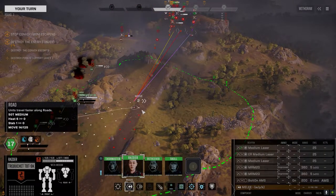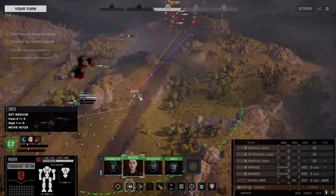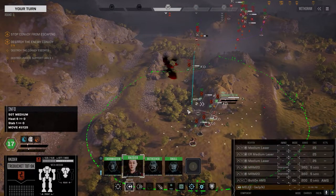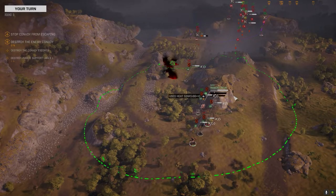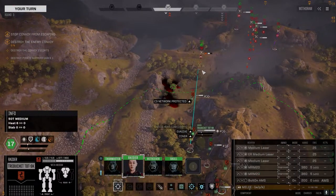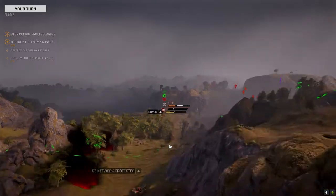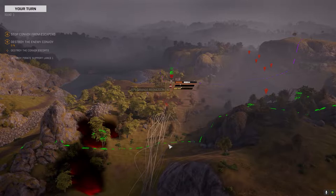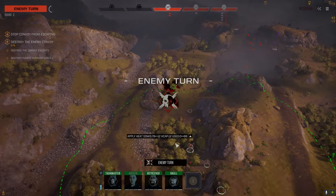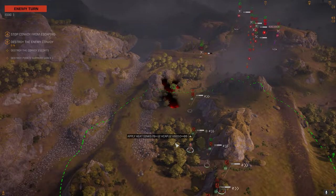Try to get a shot in on this Clint here — maybe we take him down early. He's got the pirate AC-5 and I want it. The main group is still not in our optimal firing range, so we'll just wait for them to appear and then we'll go back up on the hill.